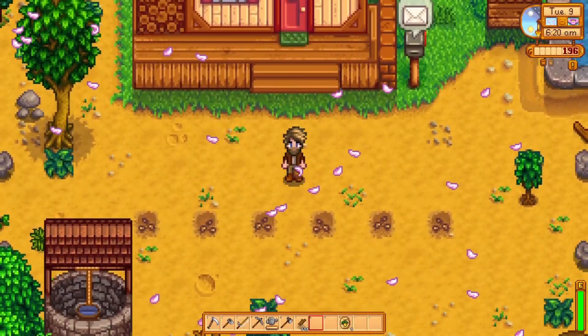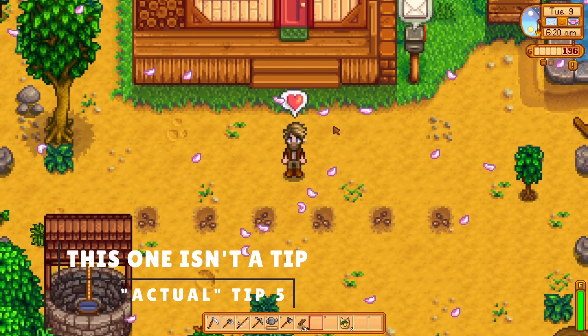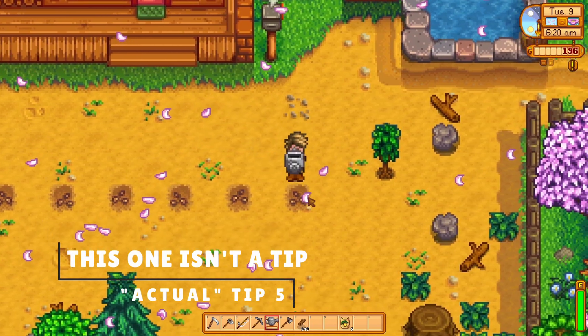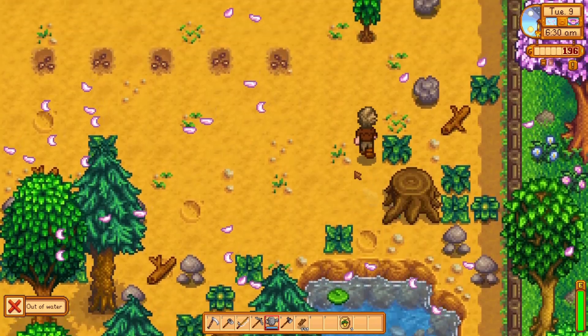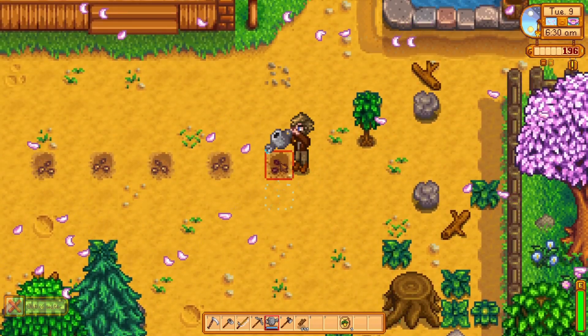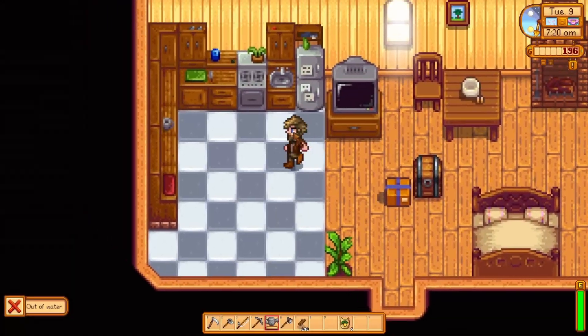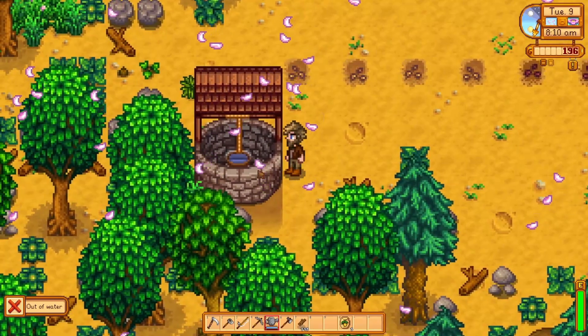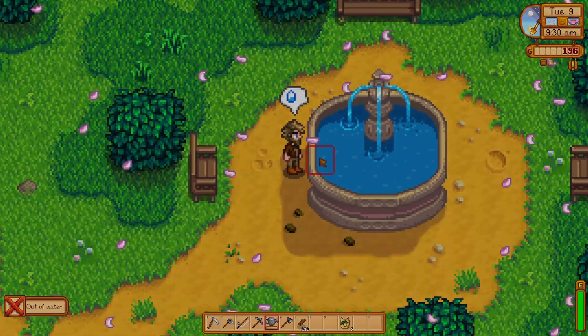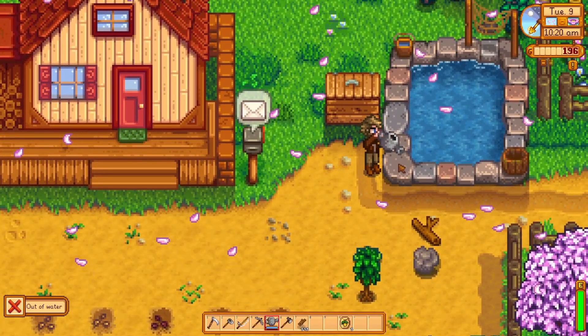Number five. This isn't a tip so much as an observation that crops in Stardew Valley are really, really weird. You can water them with anything and they'll just drink it right up. Water from the pond outside? Sure. From the kitchen sink? Obviously no problem. From the well? Duh. Fountains? Actually, no. But what about the fish pond?